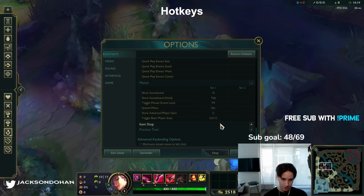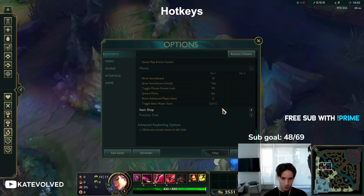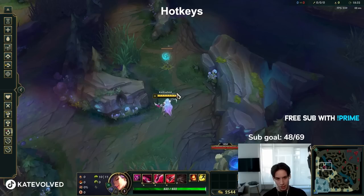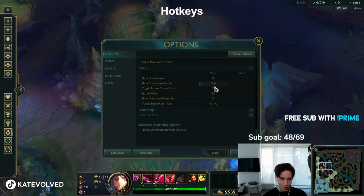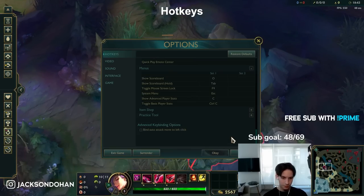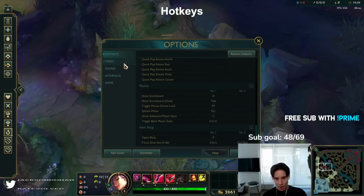Menu — everything is very standard here, I don't think I've ever changed anything. Scoreboard is Tab which goes away when you release, or O which opens it permanently until you hit O again — Tab is usually better to use. Advanced stats show when you hold down C. Item shop is P. That's all my hotkeys.